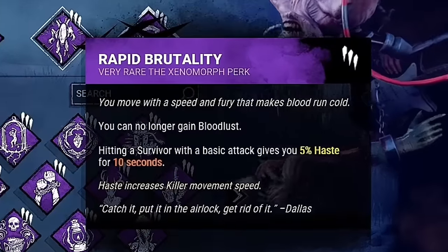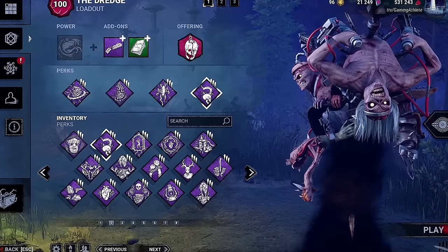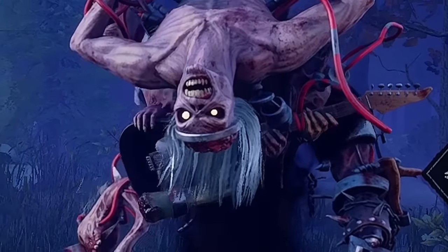Our third perk will be Rapid Brutality. After injuring a survivor, you gain 5% haste for 10 seconds. This perk is amazing for catching up to survivors during chase, and paired with our next perk, we'll allow for some hits that are not normally possible.